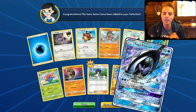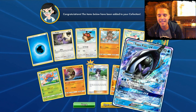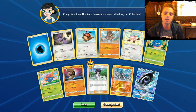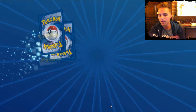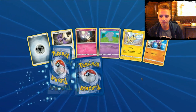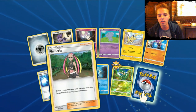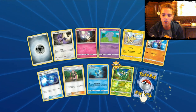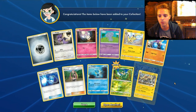We have another GX — Tapu Fini GX! I know a friend that really wants to test this out in his Ninetales deck. If you like these videos, definitely show some feedback below because I like to give information about the latest cards. We have Super Scoop Up — it's been reprinted. Blue Marina is also a little fun card that does something similar to Team Flare Grunt, but you can also pick energies from the bench to discard — though you have to discard two cards from your hand to do it.